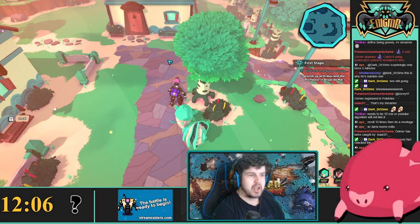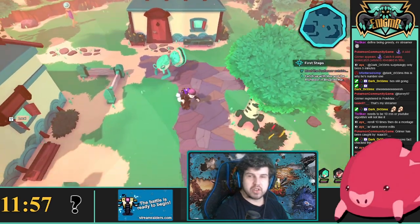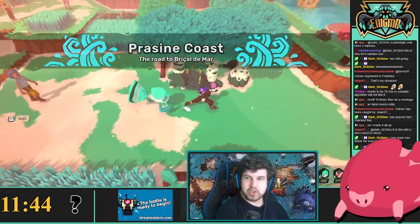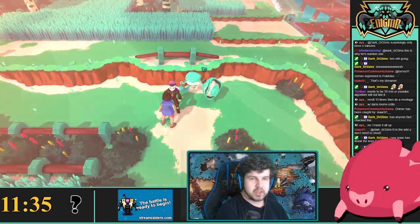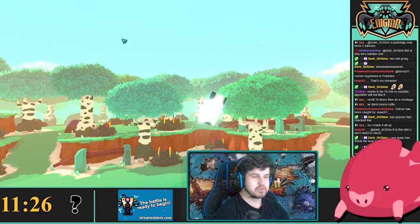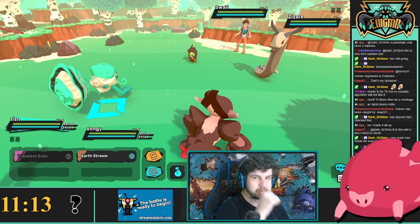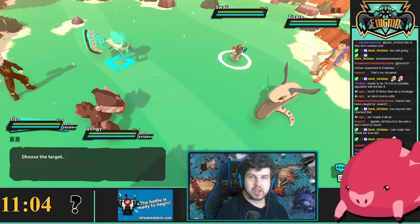Another recommendation I personally have is checking out trainers along the routes, because I believe their levels stay the same. Let me confirm that now — someone has a Platymus, lucky. Their Tems are a Zezer and Swally at level three and level two. When I did the Nuzlocke mode, those trainers were also level three and level two. So it looks like trainer levels are actually the same, and you can use that to your advantage.